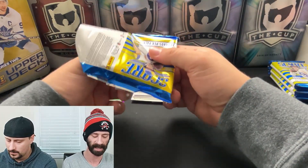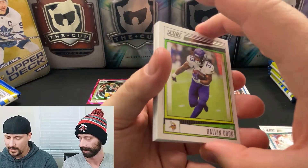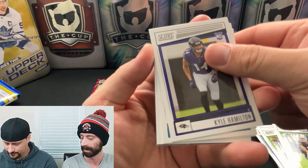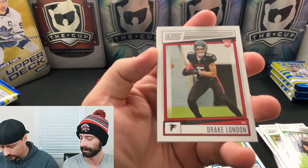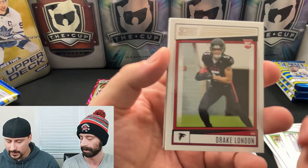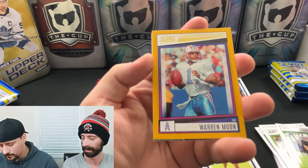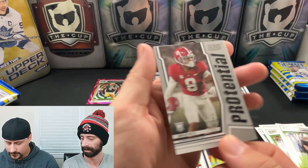Oh, I felt like I went light there. Kyle Hamilton rookie! Ikenna Enechukwu — Drake London rookie, not a bad pull. He was highly touted for Atlanta but unfortunately Atlanta doesn't throw the ball, so we don't know how good he is yet. Zimir White. Kyle Phillips gold. A War and Moon legend — that's pretty cool. Potential of John Metchie the Third.